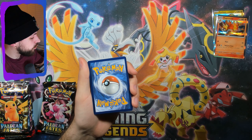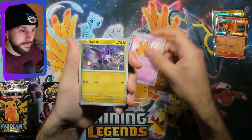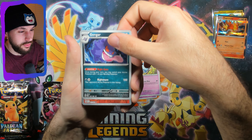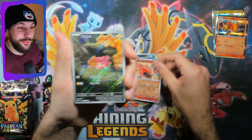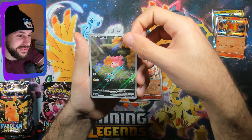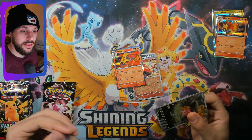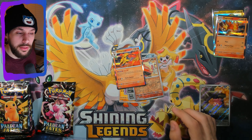I went for two electrics and didn't come out successful on either. Farigiraf, Dedenne, Hoothoot, Noibat, Charcadet, Gengar reverse, Reverse Heat Rotom — Heat Rotom always comes to pay us a visit. We can't get away from that, man. And we got the Pom-Pom! I've gotten the Pom-Pom quite a few times guys — it's not very rare to get in this set, but I'll always take them. I love the art. And a Hollow Armarouge.